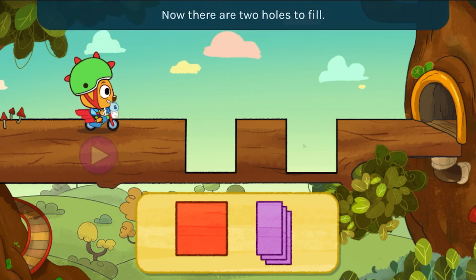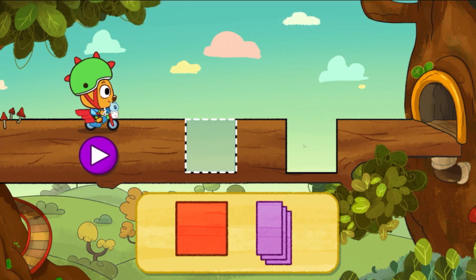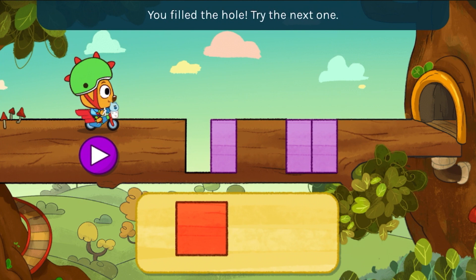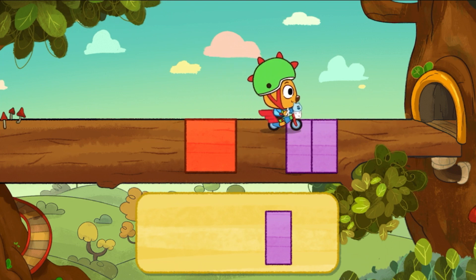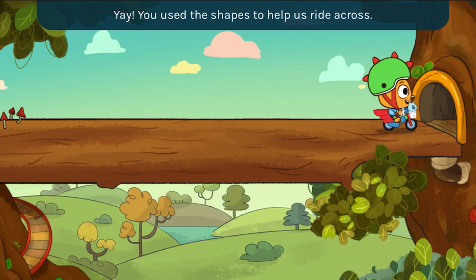Now there are two holes to fill. Let's fill one hole at a time — how about this one first? You filled the hole! Try the next one! Yay, you used the shapes to help us ride across!